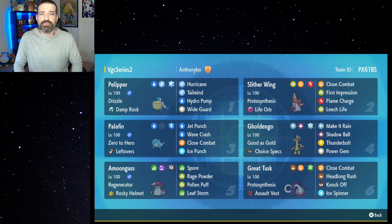It does have access to the move First Impression, which has plus two priority, meaning it's really going to go first most of the time. It is a really hard-hitting move too, and especially since Slitherwing has a base 135 Attack stat, that First Impression — which is a STAB move — is going to hit even harder.